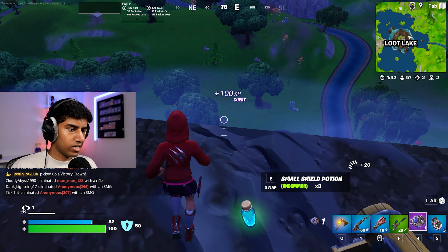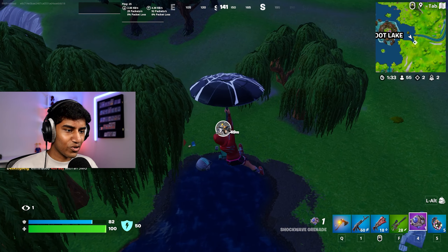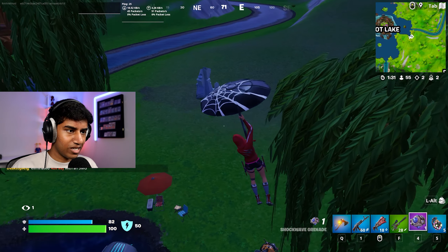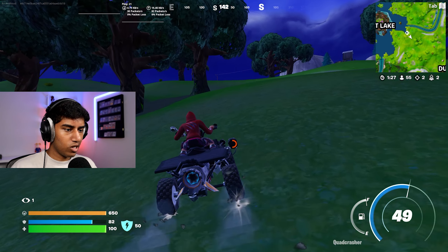The burst assault rifle and the heavy shotgun have both been vaulted and replaced by the heavy assault rifle and the double barrel shotgun. So we got a completely brand new AR and brand new shotgun. The six shooter is back as well, and two of the main unvaults, in my opinion, are the quad crasher and driftboard — both of those are back in the game.